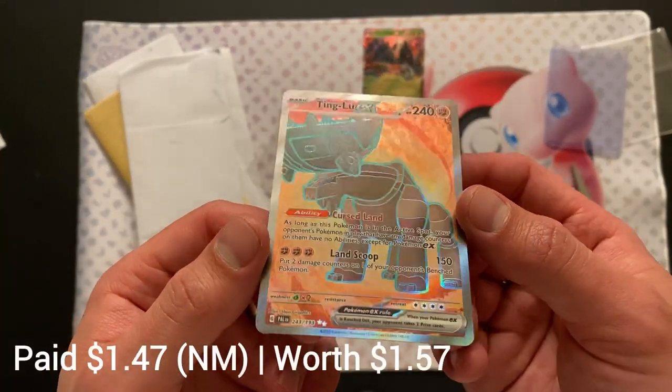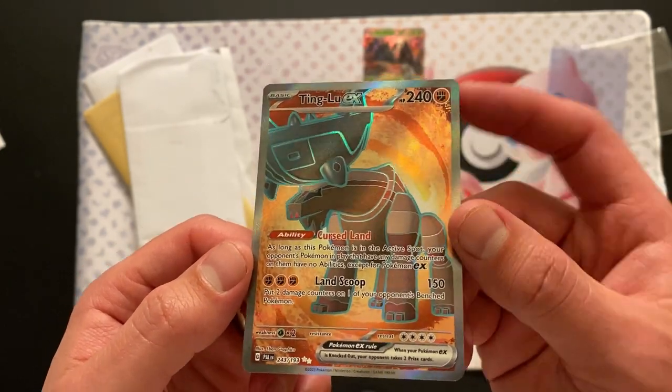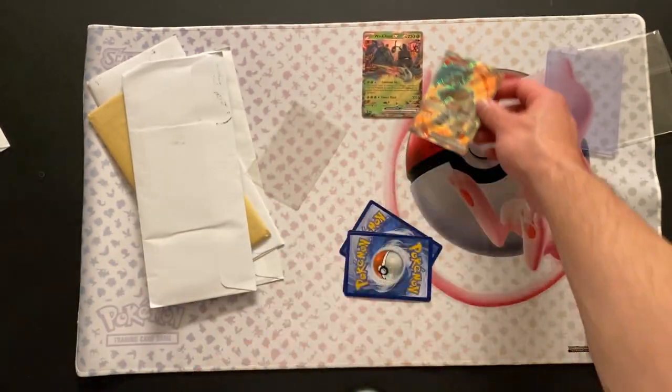We have the Ting Lu EX — that Cursed Land. Kind of an ugly full art, but I do like the background. The background looks cool. Just Ting Lu looks kind of random there. The condition on this one is much better than the Woe Chin for sure.